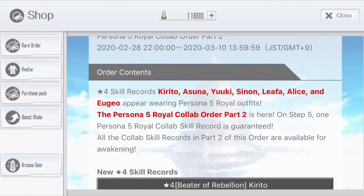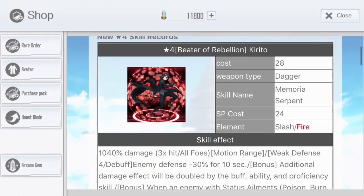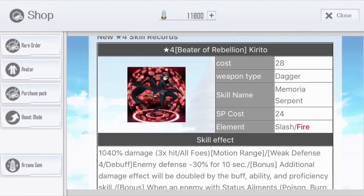This banner is still going until 10th of March, which is really nice, shared with part 1. We got Kirito, Asuna, Yuki, Xino, Lifa, Alice, and Diego that will appear wearing a Festival of Fire Royal outfit. First up we got the beta of Rebellion Kirito, a dagger skill as fire.